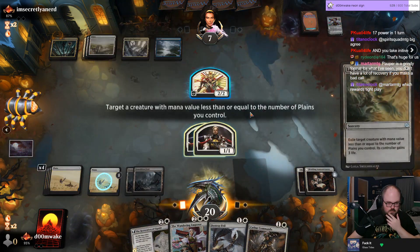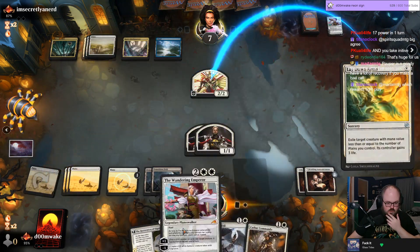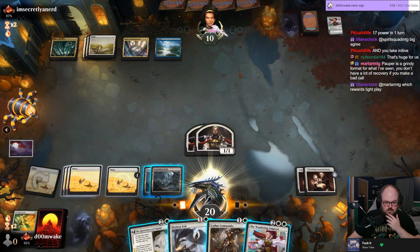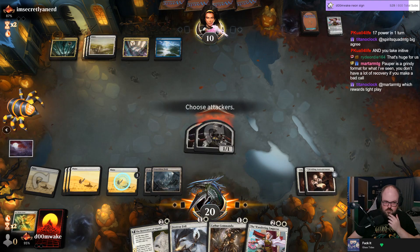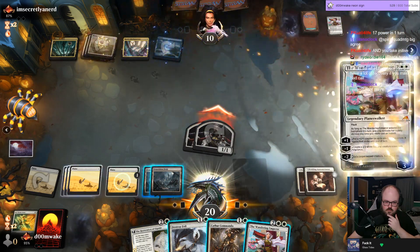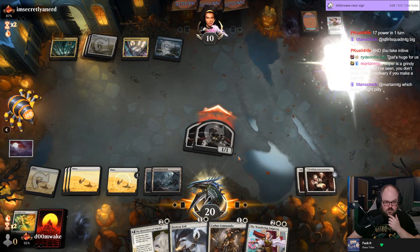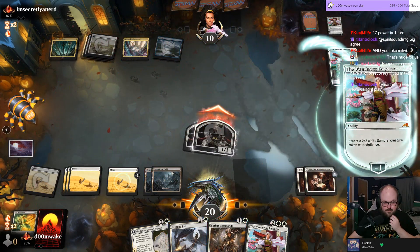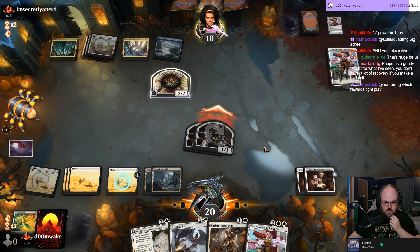I think I can afford to Lay Down Arms the token because I have Destroy Evil for Atraxa. Then I can go Restoration, play land, play Wandering Emperor this turn. This might work out pretty well for us. I wish I had played the Restoration pre-combat.